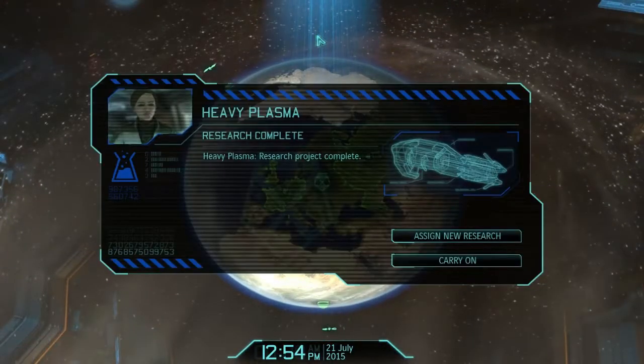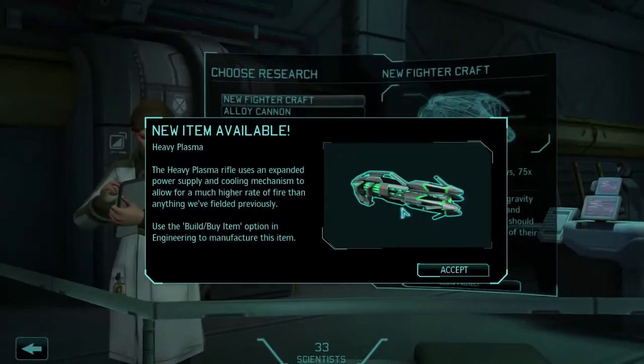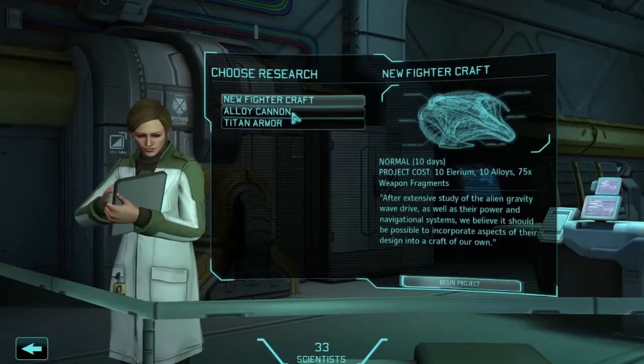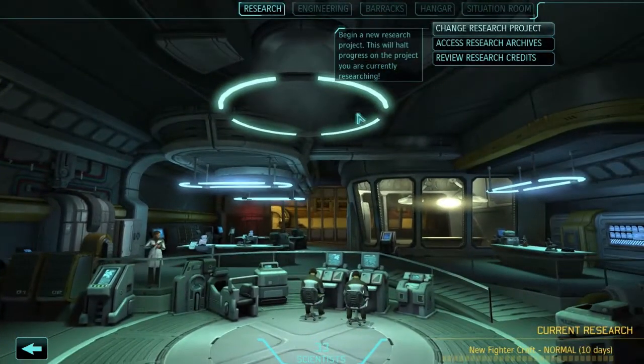Let's finish that research — brilliant. Let's go have a look at what new research can be done. We can actually put it on Shivs as well as making the heavy plasmas. We never pick anything up, so I'm not sure why it's telling us about the alloy cannon. That's pretty good, but the armor is also pretty good. Let's do the fighter craft since it's one of the few things we have to do in engineering.